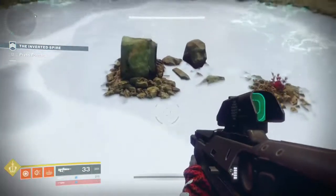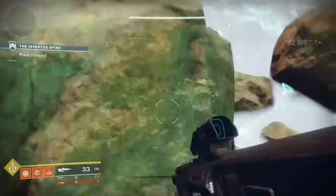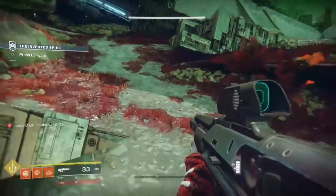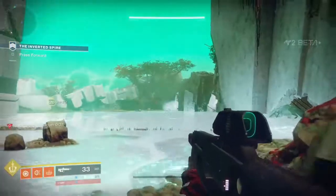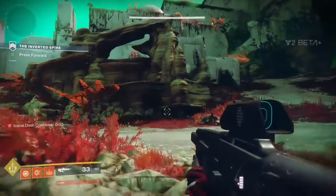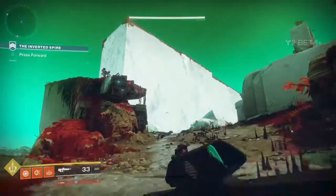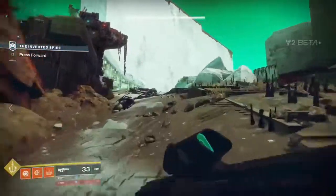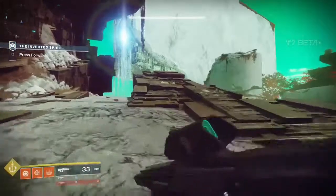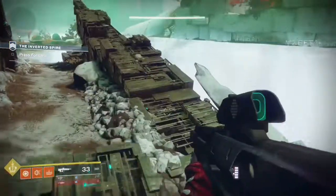It looks pretty good — I love the color palette with the white and deserted look with vivid red popping out, and that aqua-looking sky. It's pretty cool, reminds me of that map in Star Trek Into Darkness at the very beginning where Spock goes to stop the volcano from erupting.